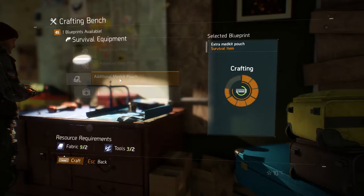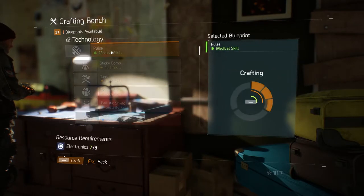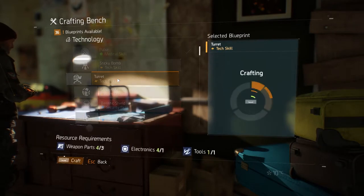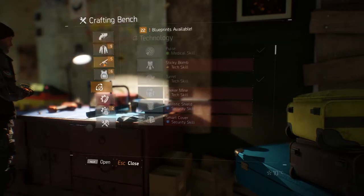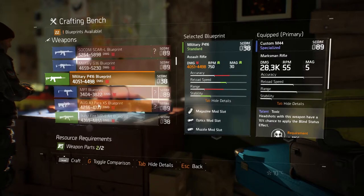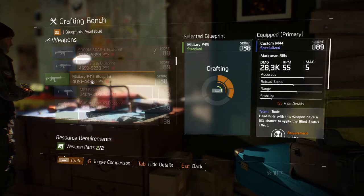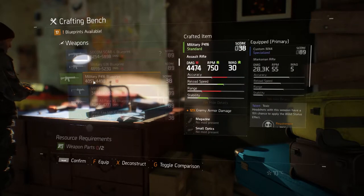Then I'll craft an additional med kit because having three med kits is better than having two. If I've got enough materials, I'll build the pulse and the turret about now. If you haven't been fortunate enough to pick up a decent AR, I'll craft one now — even a green one is fine. It's enough to get you into and through a fight to pick up some more gear. With this loadout and setup, I feel comfortable enough to hit up some landmarks, go through some mobs, collect as much loot as possible, and push into the DZ.